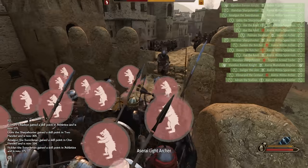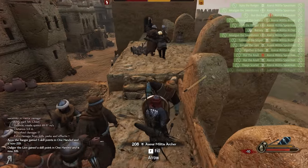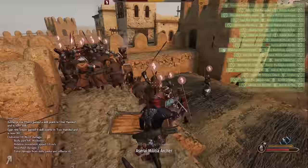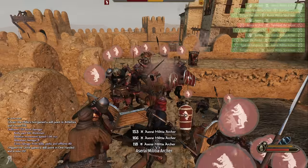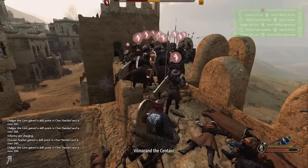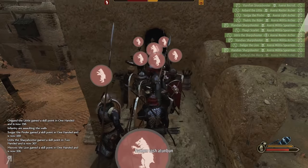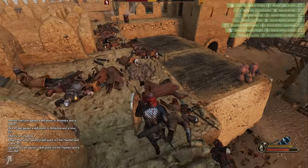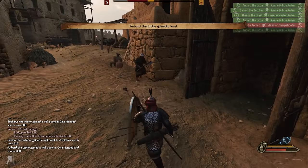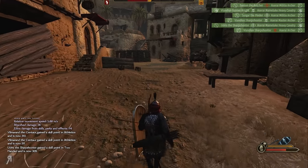Getting shot multiple times doesn't help. Something is going well... wait, how did he kill himself? The death messages show 'Oregand the Little managed to eliminate himself' — I'm not entirely sure how that's even possible. But it seems like we have achieved victory! With 37 losses and no deaths. I am very surprised.